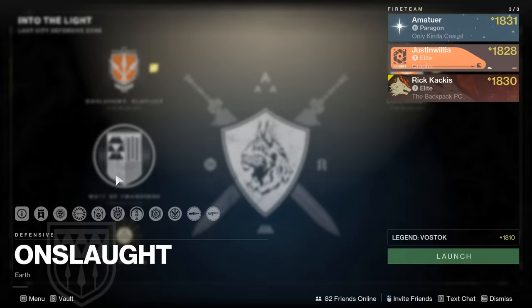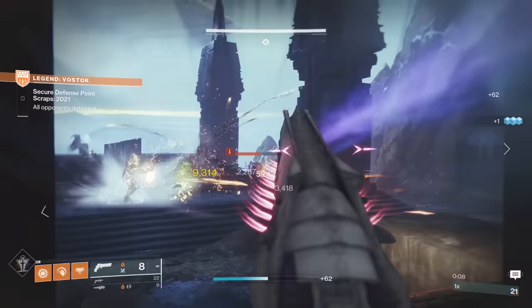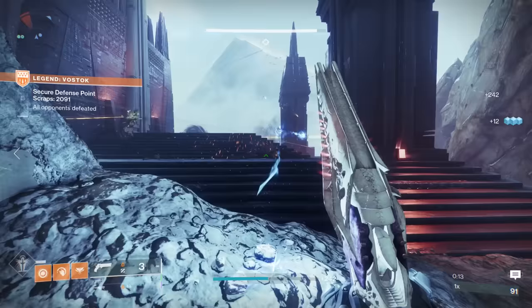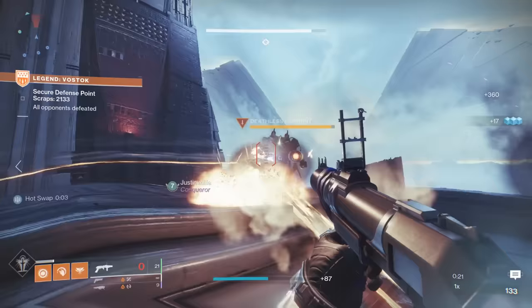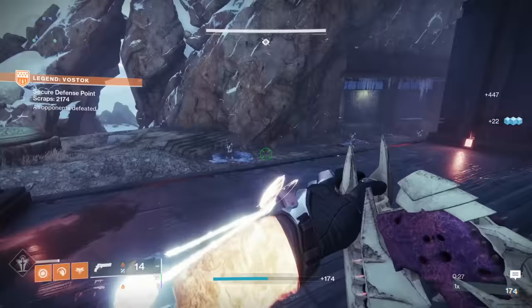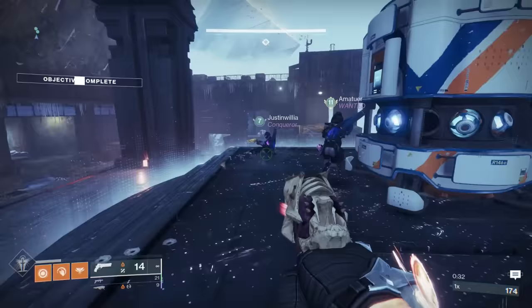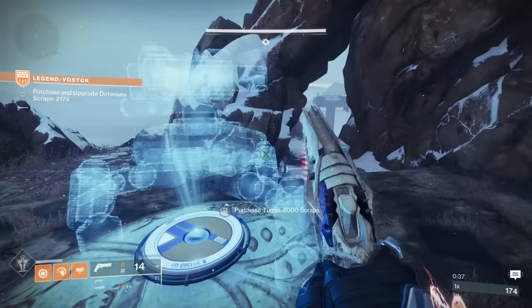When you actually load in, you're going to have to secure the defense point. Kill a few enemies, and then the ADU will spawn. The entire time, you have to keep this ADU alive — if enemies get close, they will attack it, and if the health gets to zero, you just lose and need to restart. After this first ADU spawns, you're going to have the opportunity to build some defenses. Everyone on your team will start with around 2,000 scrap, the currency you get while playing Onslaught, and you can start purchasing your defenses with said scrap.